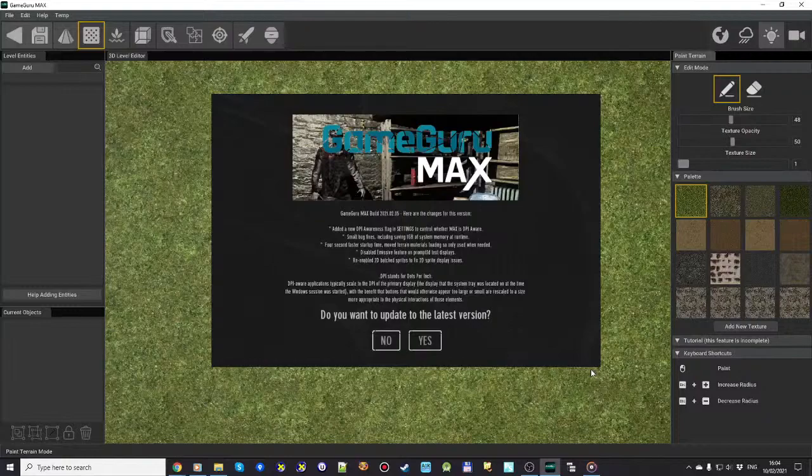The benefit of this screen is you can read the build notes and say 'this is something I want.' The yes/no button is right there in front of you — you can click yes, and it will use the auto-updater to update your software. If it's a small build with small changes, the update happens extremely quickly. You can then rerun Game Guru Max and you'll still be able to see all the build items, but instead of the prompt you'll just see a continue button to go on into the software.